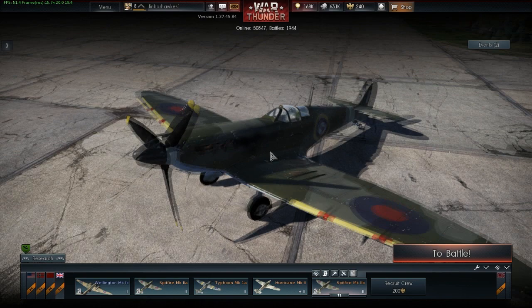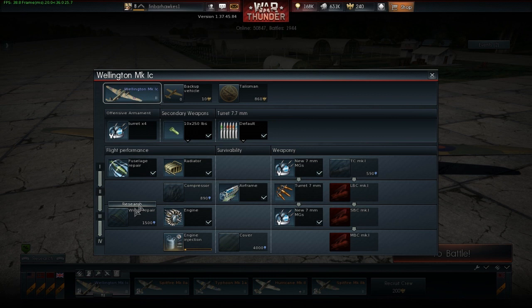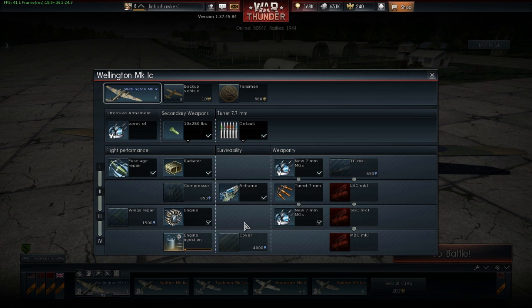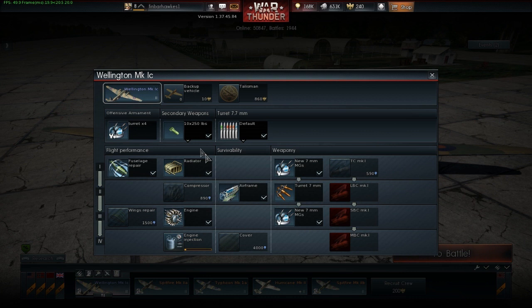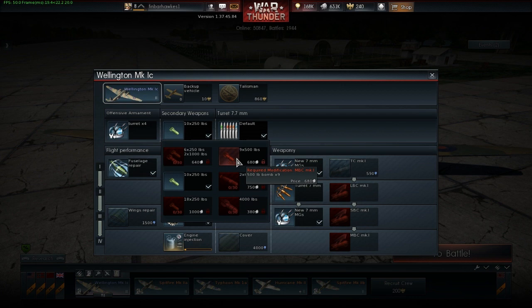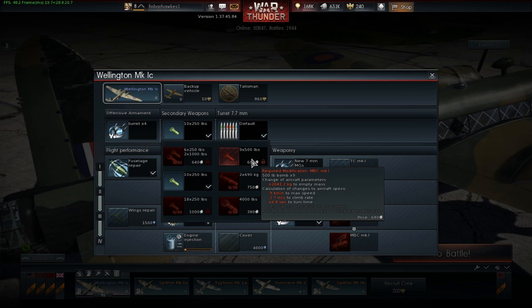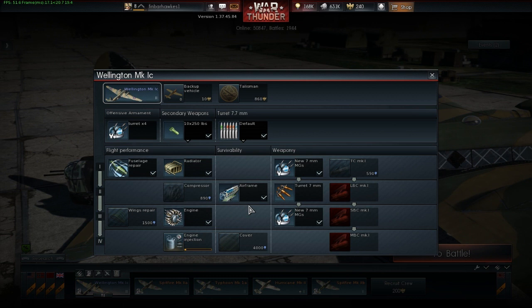I've got all rank 2 planes. I've got my Wellington - my bomber - quite a good plane, I like this. I've got quite a few upgrades for it as well. Under modifications, we've got some turrets, better turrets, better engine, better airframe, and we're getting engine injections now. I want to get some bigger bombs - I'm not really sure how to unlock these. Currently I'm using 10 x 250 pound bombs, but I'd like 9 x 500 pound bombs - it's so much more. I think this plane has 2 x 500 pound bombs and 10 x 250 pound bombs. And you can get a 4,000 pound bomb as well for taking out bases.